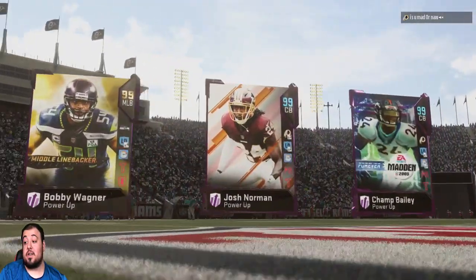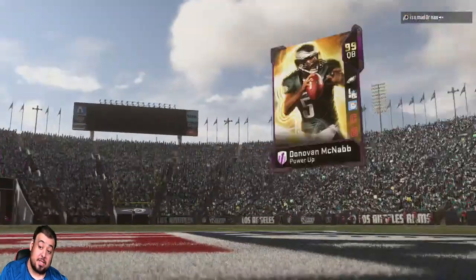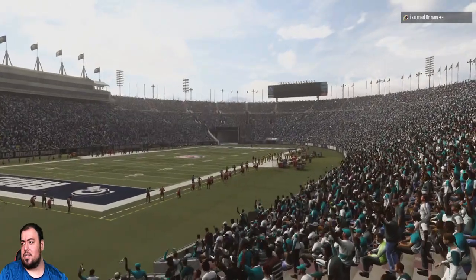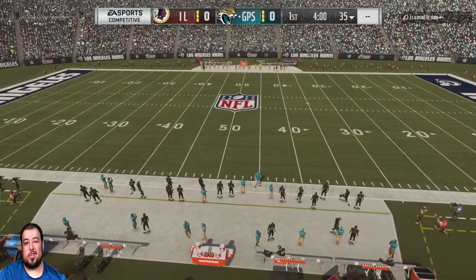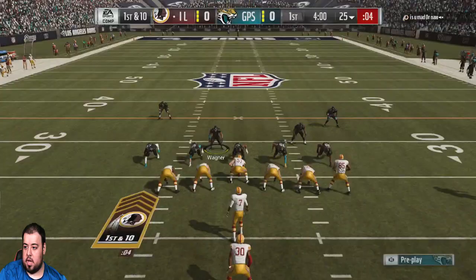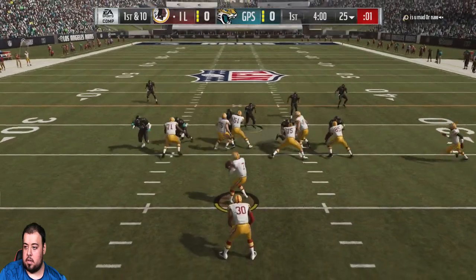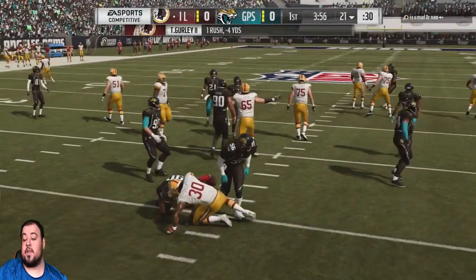Alright, we got ourselves an opponent. He's got Josh Norman, he's got Champ Bailey — Champ Bailey's a 99. I don't even think my Bailey's a 99; I think he got him up to a 98. So I'm sure he's got some red chemistry. Unfortunately we don't get the Vikings uniforms. He's in pistol — little pistol never hurt nobody. Good stop right there fellas, let's go!